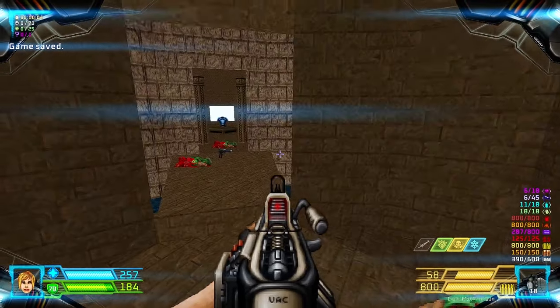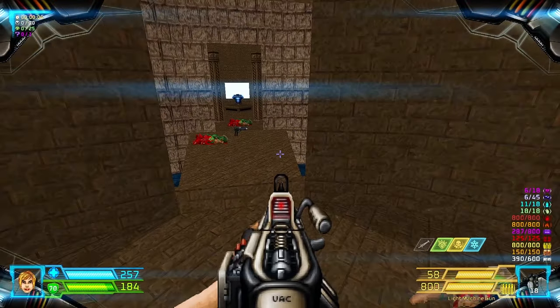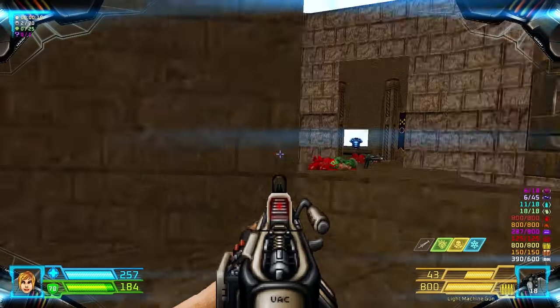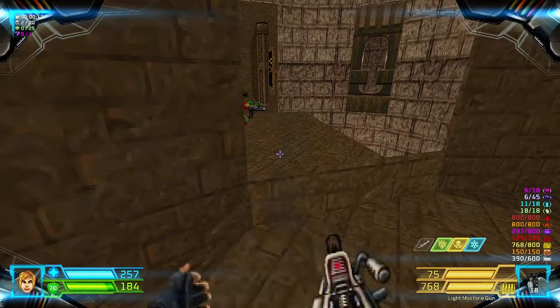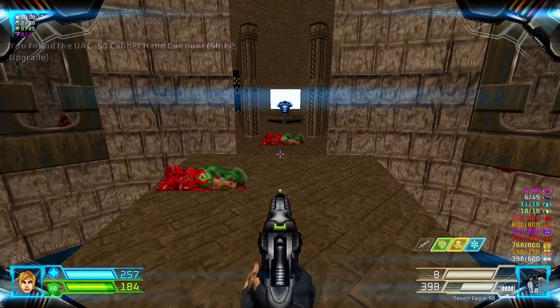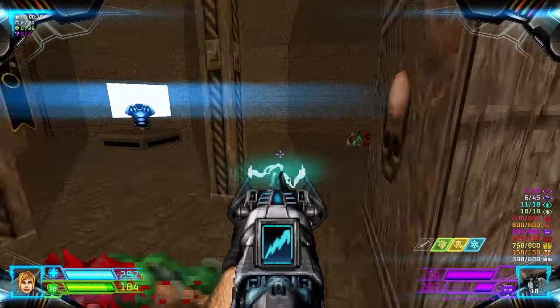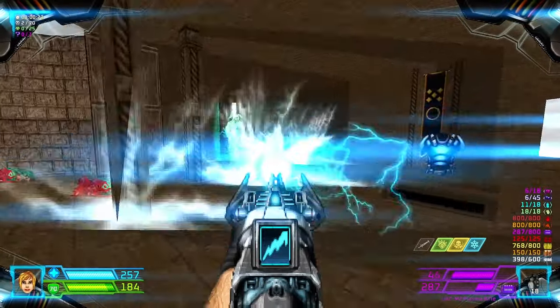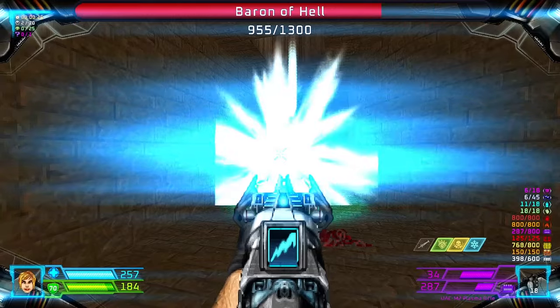You gotta be careful when you actually come close here. Chaingunners on the windows. Alright, we have the Desert Eagle. Flipping this switch will reveal 2 barons. Don't plug them.